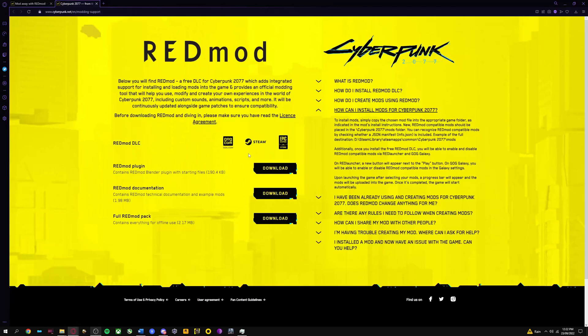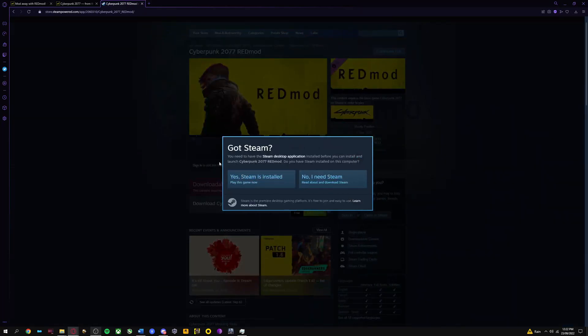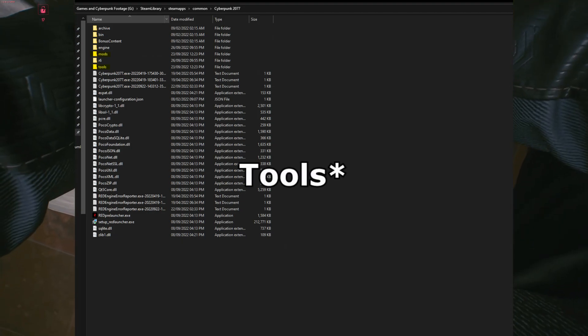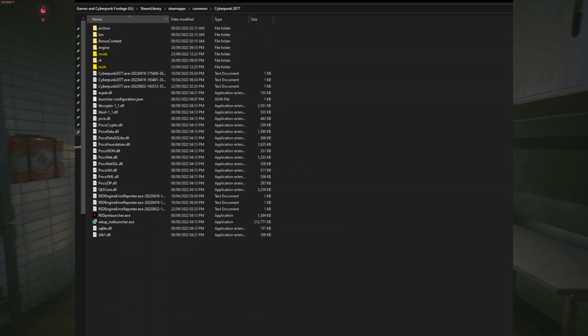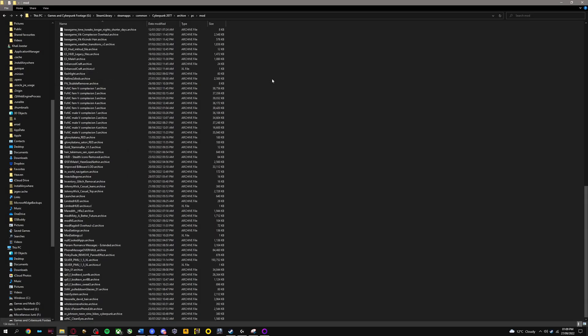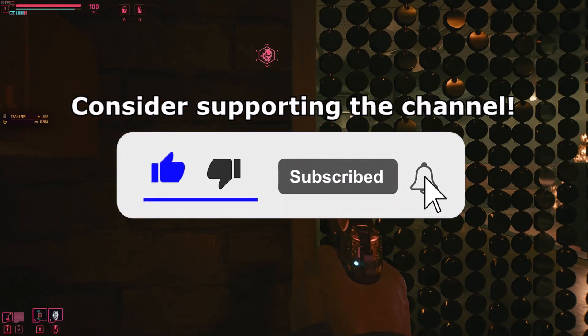Select Steam, GOG, or Epic Games — for this video I'll use Steam. Upon clicking the link, log in to your Steam account. Once done, it should automatically download for you. Then go to your Cyberpunk 2077 root folder and you'll see modding tools and mods. Keep in mind archive/PC/mod will still work, but as more time progresses, more red mods will be available, so feel free to place them in the mods folder instead.